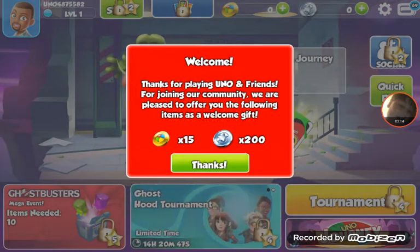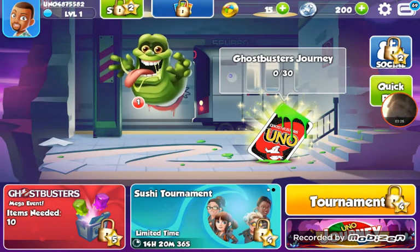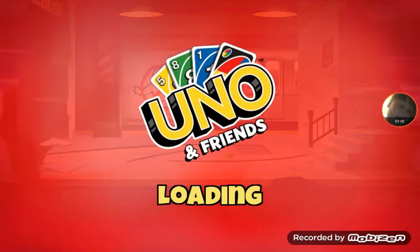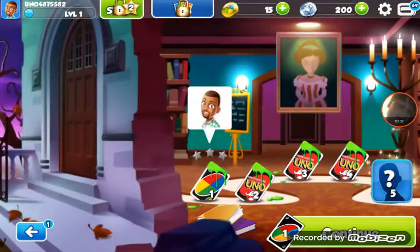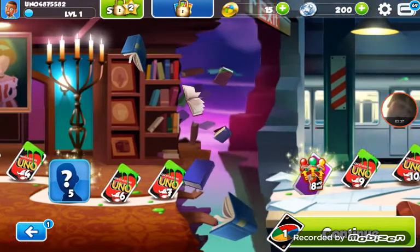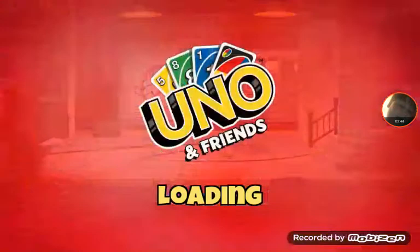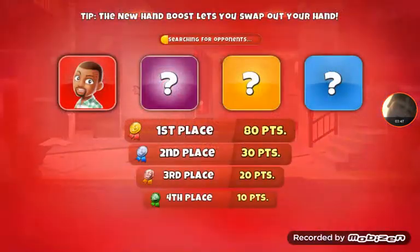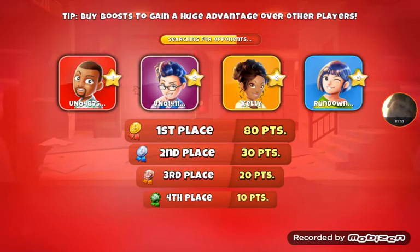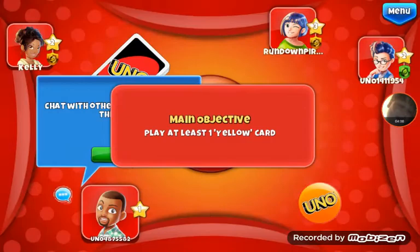Thanks for playing. You know what, friends, for joining our community, we are pleased to offer you the following items. I don't know what either of these do. So the Ghostbusters Journey is what I think I want to do. This is a haunted mansion. That's cool. So this is the Ghostbusters — I can continue. That's how you play the game. They add Ghostbusters characters. We're gonna get through the haunted mansion and unlock one of the Ghostbusters characters, or something like that.